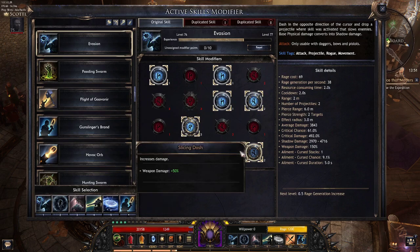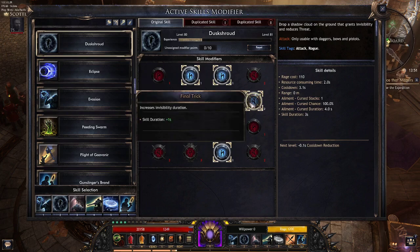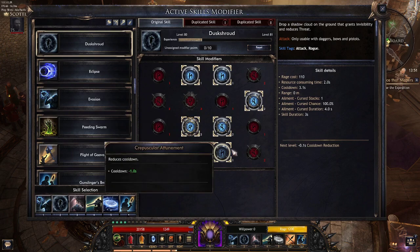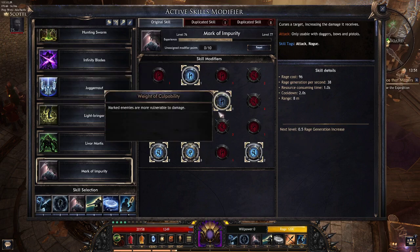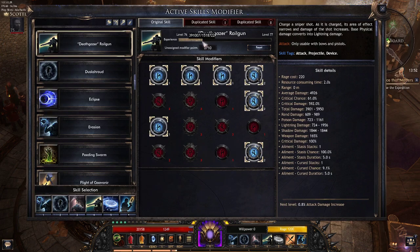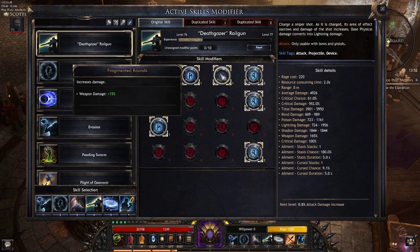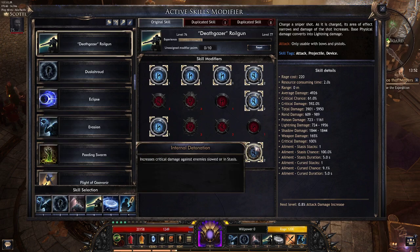Then Tenebris, and Slicing Dash for some weapon damage. For Dusk Shroud: Unseen Thrills, Friendly Territory, Final Trick, Light Swift Retraction for increased move speed, Rain of Phantasm which lets you move through enemies — very nice — and Reduce Cooldown. For Mark of Impurity: Big Game Hunting, Weight of Culpability, Target Eliminated, Strange Mercy, Killed by Association, A Sentence Accepted. For Deathgazer Railgun: Shots Inflict Stasis, Increases Damage, Fragmented Rounds, Comfortable Distance, Reckless Gunner, Ranged Superiority, A Simple Shot, and Internal Detonation. I'm just leveling a skill in my fifth slot, so whatever you want there.